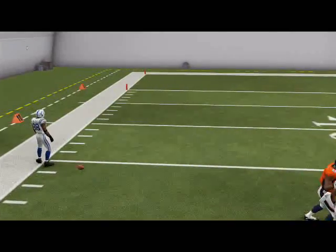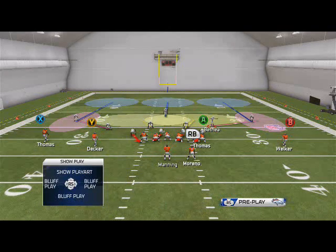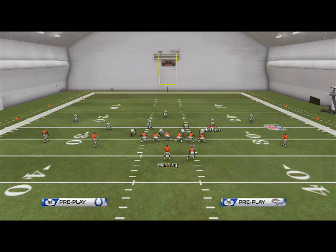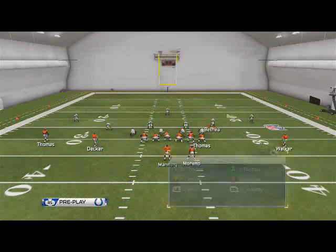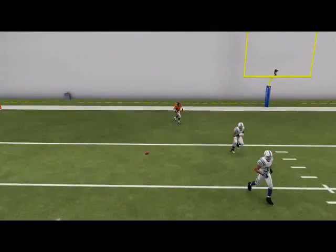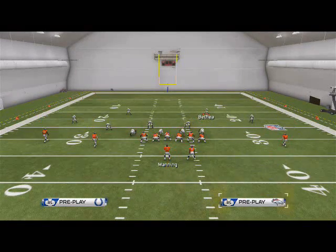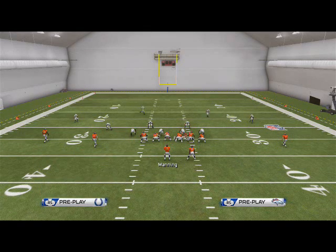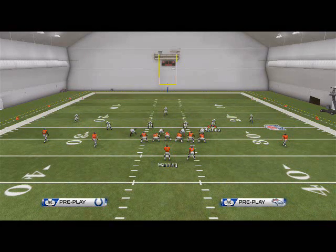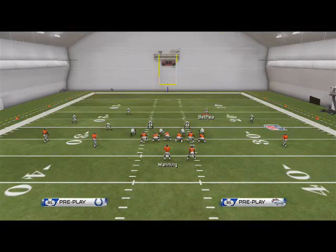Some people will put buzz zones instead of flat zones in Cover 3, making it a deeper, more inverted version of Cover 3. This is where the Cover 4 beating concept comes back in. You can set the same play up, and while throwing it deep vertically for a user catch is difficult this year — because people abused that last year — we just live on the underneath concept. This inverted Cover 3 stretches the zones deep, so we can hit Welker underneath just like against Cover 4.